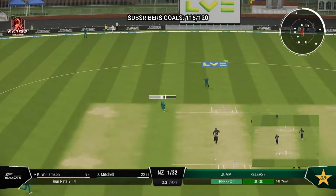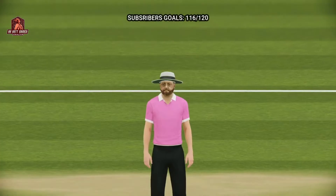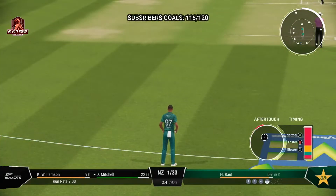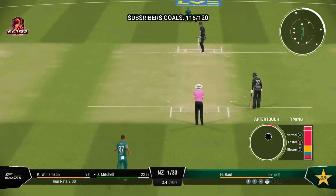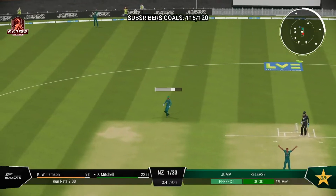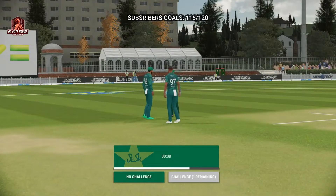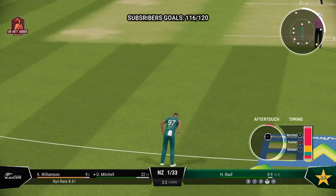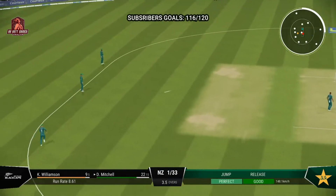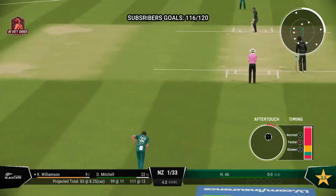The batsman couldn't get out of the way. Confident appeal — could it be? Huge appeal. Whip — finds the fielder with that shot. That's the over. New Zealand — medium pacer coming in.